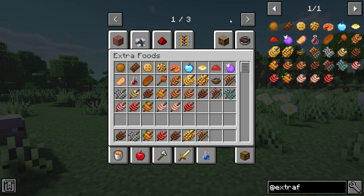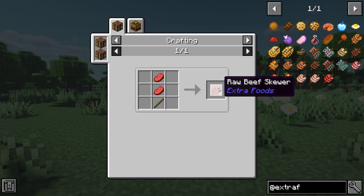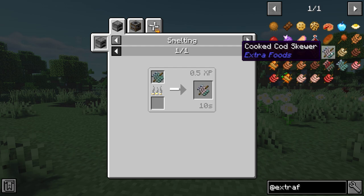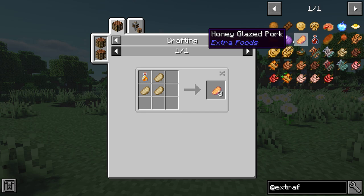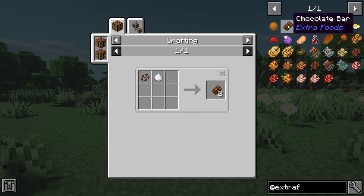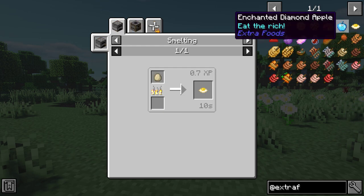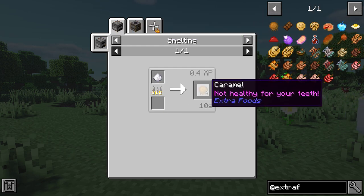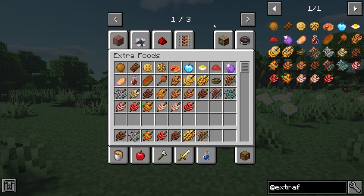This next Minecraft mod is called Extra Foods. Now this is a very vanilla food mod. You can create all types of foods and skewers which restore more hunger, and all these effect foods which use ingredients already in the game. Raw skewers can be cooked inside a furnace or a smoker for better hunger and saturation. You can even make caramel and caramel apple.